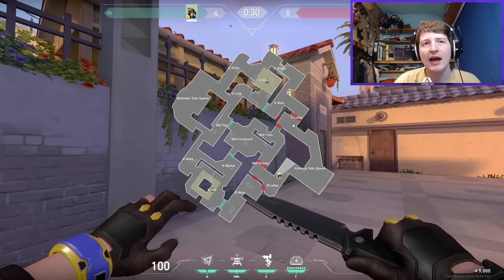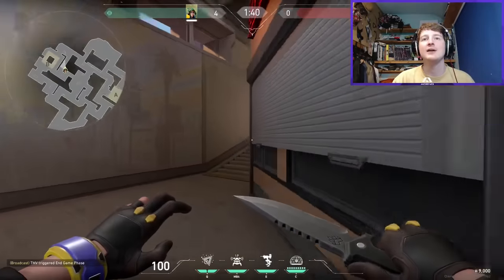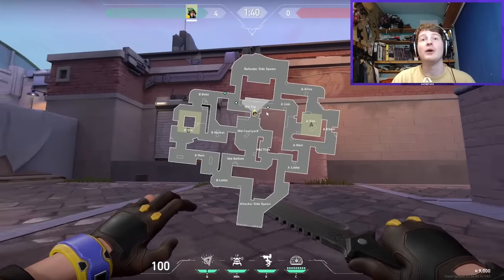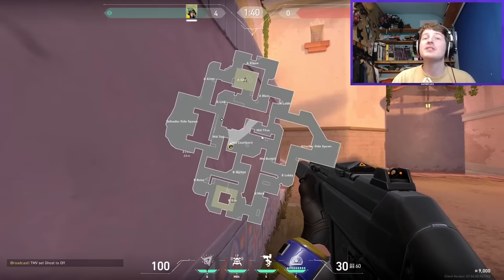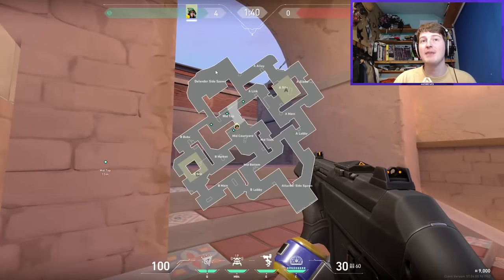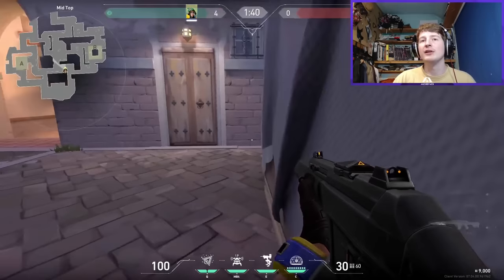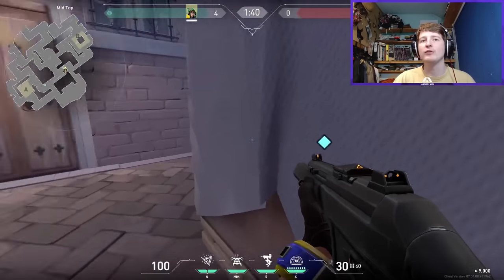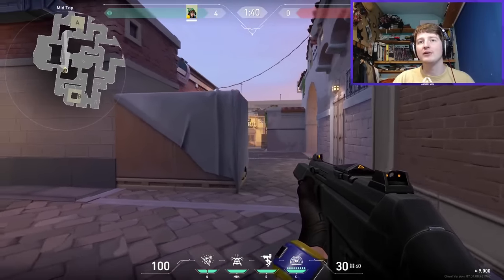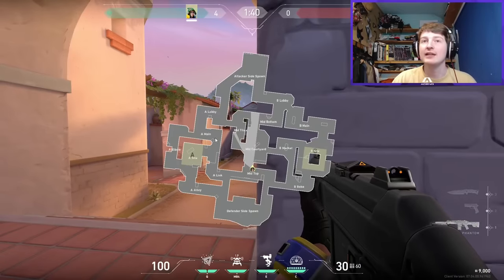There are a lot of options if attackers can take some space. Coming through Market gives options to push up mid or toward site. Pushing all the way up mid creates more options, and having someone pushed up to cut rotations feels important — similar to Ascent but much closer to attacker spawn. Defenders would have to rotate all the way through spawn. There's a cubby that makes it hard for defenders to hold a full sight line across that archway.